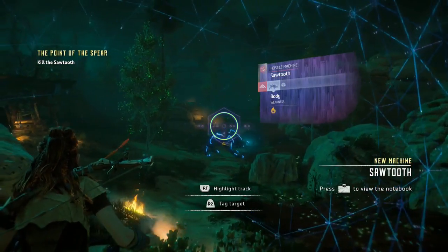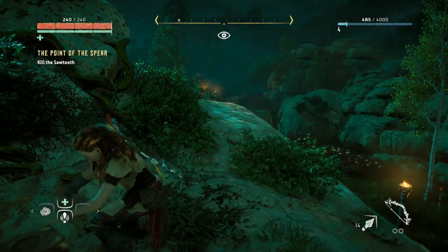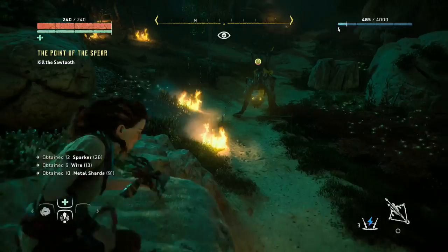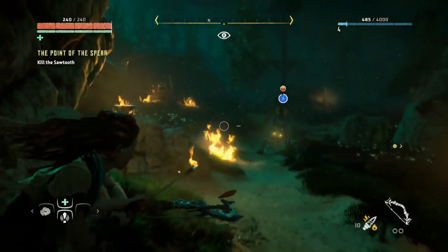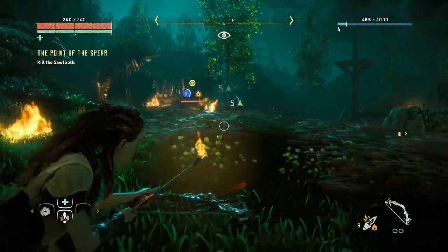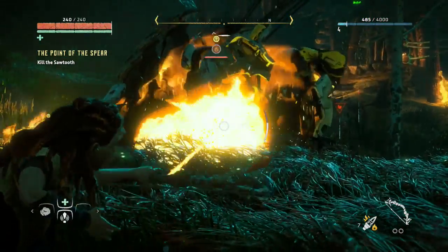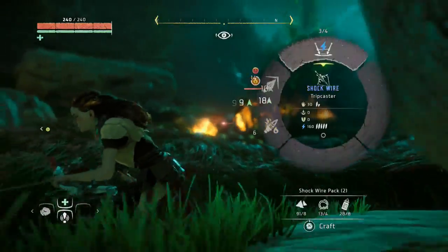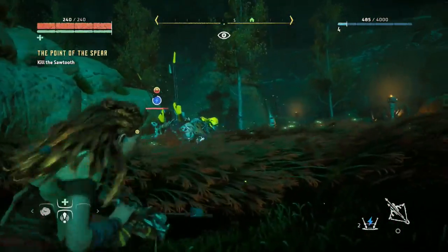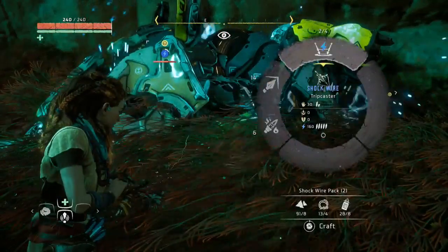Now where are his weaknesses? Okay, there's one — is that the only weakness he has? Get out of sight, out of mind. We're actually going to use this Tripcaster. I scanned it already and it reveals a canister right there — can I use this again? I need to fire out the right thing. Oh no, wrong thing — I need to fire out the correct weapon.